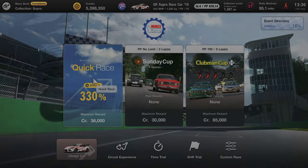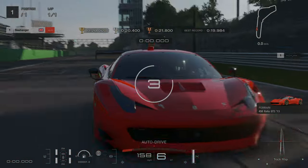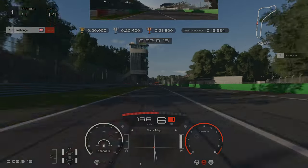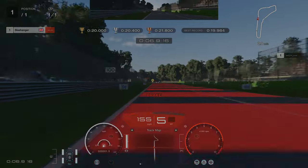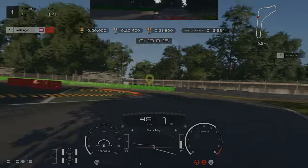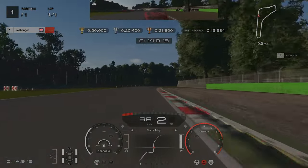The next track we are going to be looking at is Monza. As you can see here I have already done some previously, however I have not got gold in the final lap. In turn 1 you are going to brake at the 150m mark all the way down to 1st. Get yourself over those kerbs and don't accelerate until your car is fully straight.